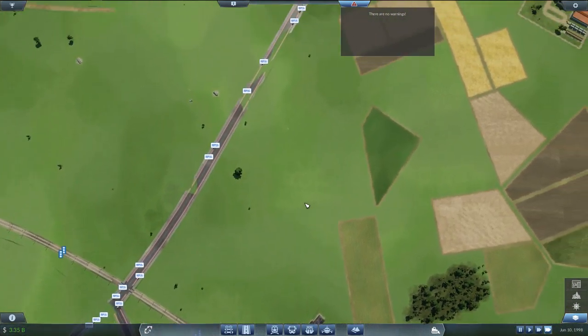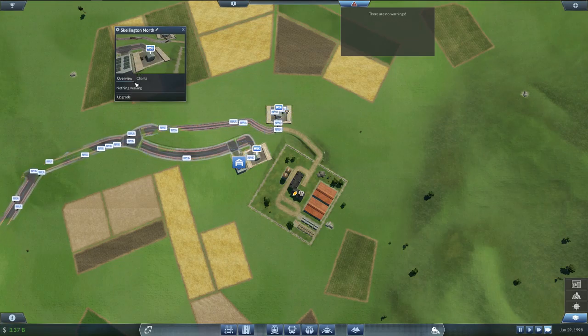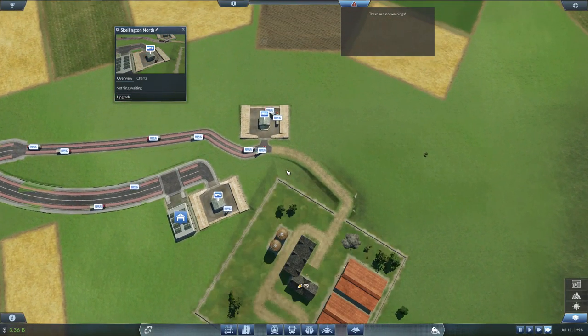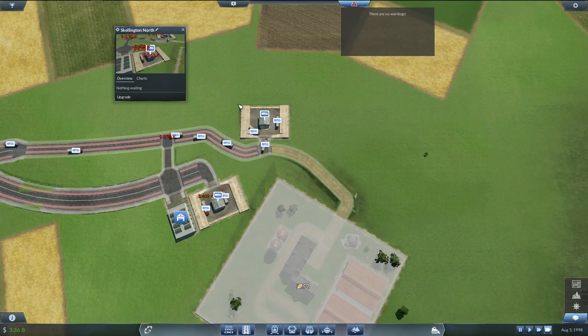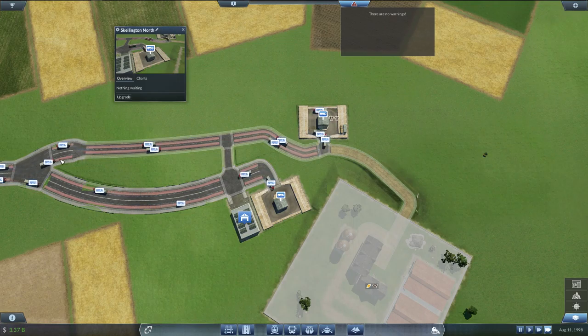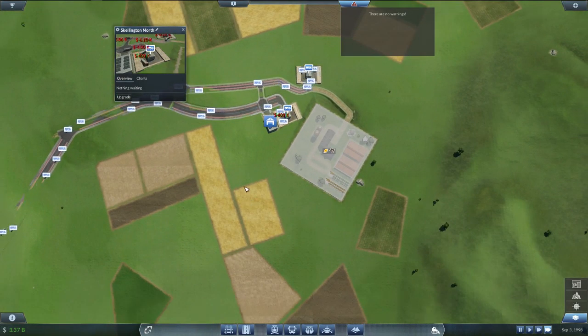It seems like we're piling up a little more cattle in there. It sure would be nice to get the wheat moving out of here, though. I know why it's not — it's too far away from the drop-off area. Maybe if I connect it like that — now it connects up. I just want to make sure that these trucks continue to use this road while these trucks use this road. Okay, good. Alright, solved that problem.